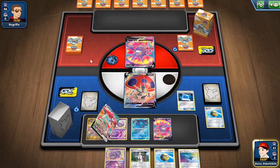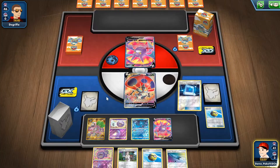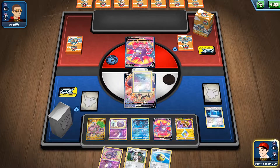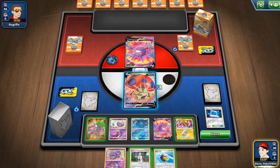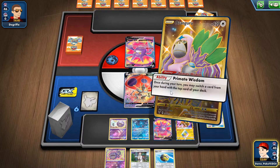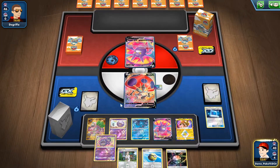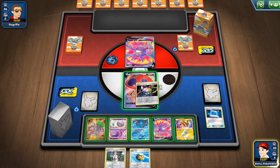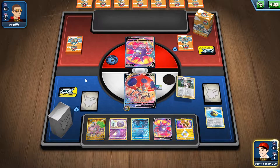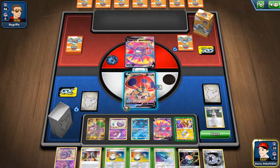I can preserve my Or-Beetle by getting Tapu Koko in play. I can also use Primate Wisdom, which I should play. Energy — perfect. Then I can Research for seven, so that third turn was pretty good.